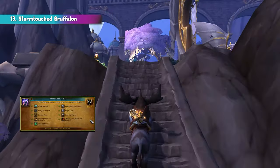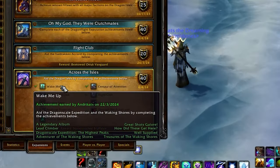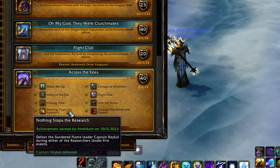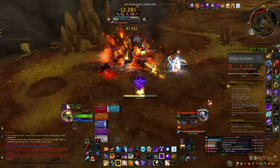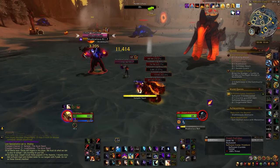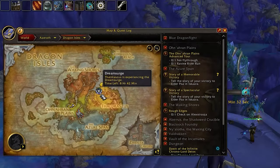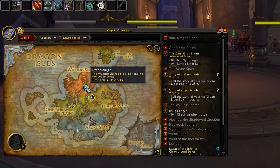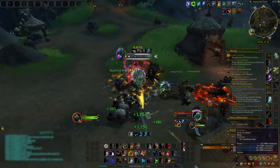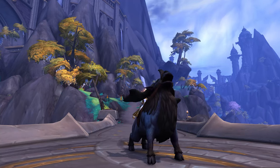Mount number 13 is the Stormtouch Braffalon. To obtain this mount, you'll need to complete the meta-achievement of the Dragon Isles. If you've already completed everything we covered so far, you'll have a head start — six of these achievements are what we've already discussed. The remaining three are relatively easy: defeat the final boss of the Researcher's Underfire event in Zaralek Cavern at the half-hour mark; complete a Suffusion Camp war quest; and for the Dream Shaper, find the Dream Search event indicated by a green mark on your map and complete the quest by flying around, completing war quests, collecting green orbs, and defeating empowered mobs.